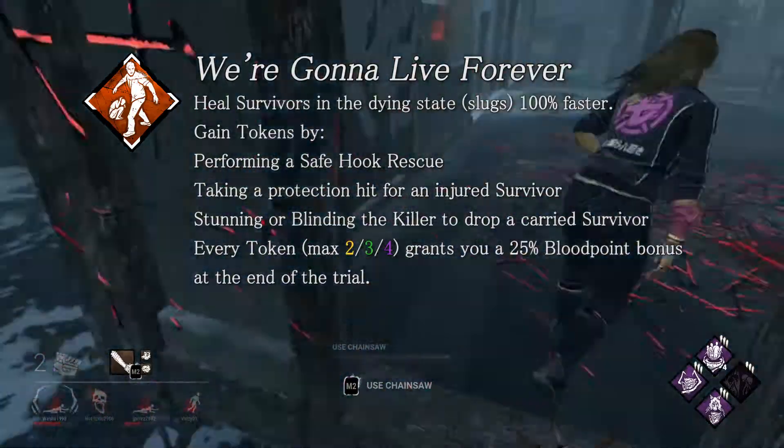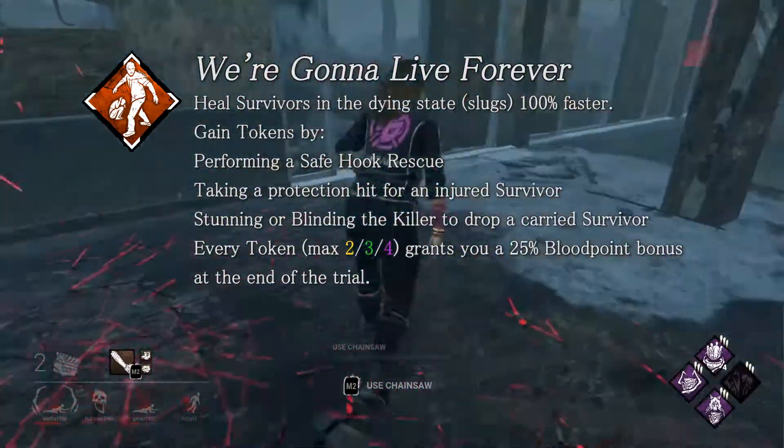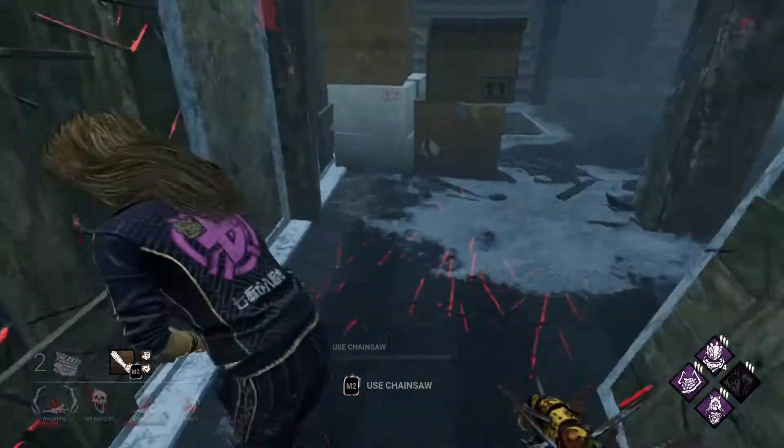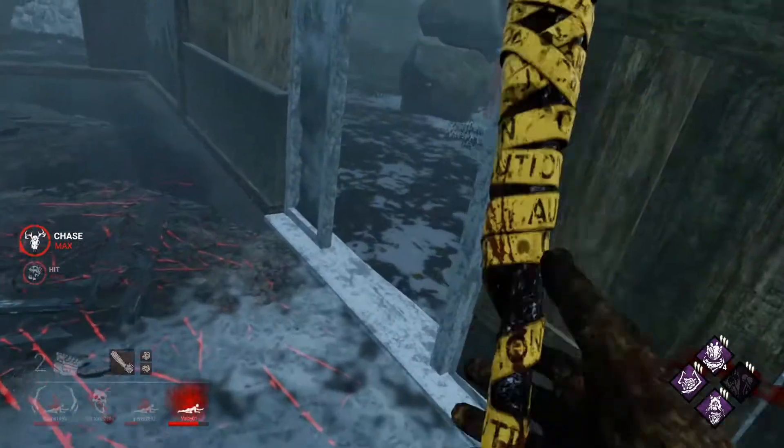We're Gonna Live Forever is no longer just a blood point farming perk. You now heal slugged or downed survivors faster, and you get tokens from flashlight saves and pallet saves. That's great — definitely going to be using this more.